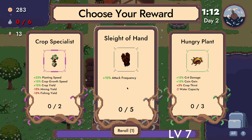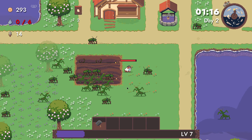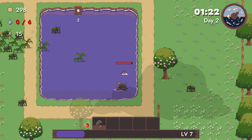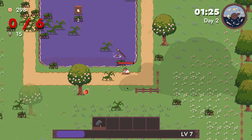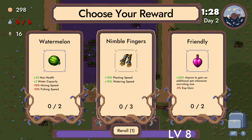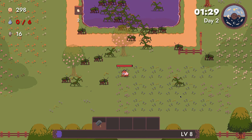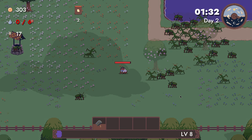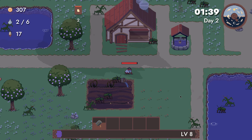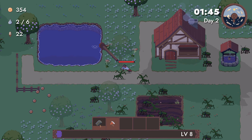There's planting speed, attack frequency — let's get Sleight of Hand because I have like an attack frequency of nothing. Want that fish, and we need apples. Planting speed, max health. I'm just getting additional pet, wanker recruiting one — I'm taking that. Give me the apple. Oh wow, we heal almost nothing. I haven't seen an apple increase at all, sadly. We kind of need it with all the different attack abilities.